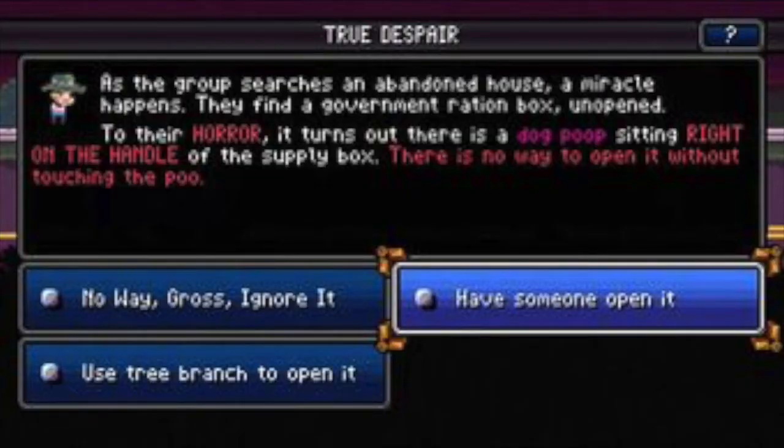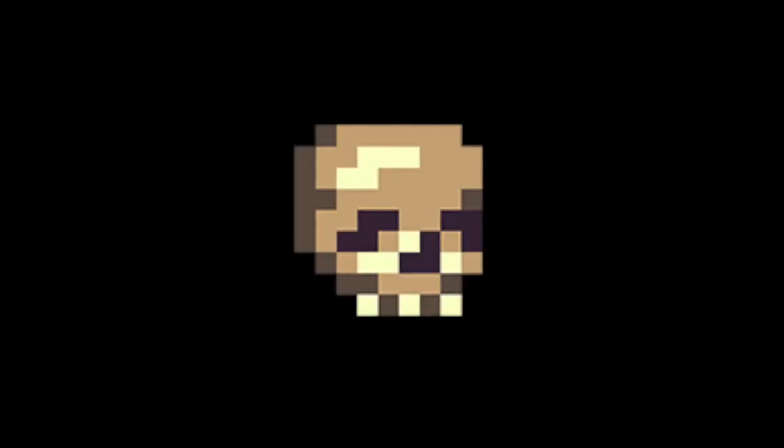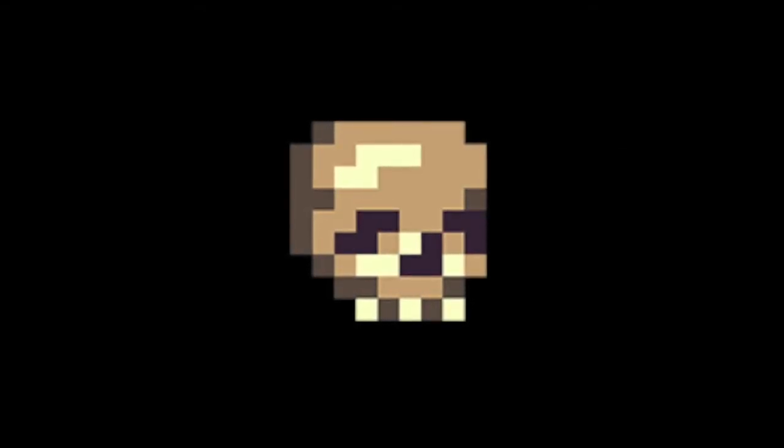Secret ending: In a driving event called True Despair, your character finds a food crate with dog poop on top of it. Failing to remove it will permanently drop morale, but if you have a stick in your vehicle trunk or have the Friend of Dog perk, you'll achieve the true secret ending. Despite being called the true ending, you still have to beat the game regardless.